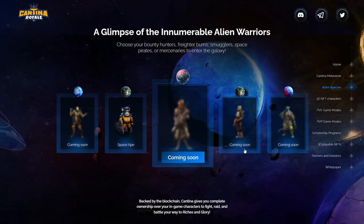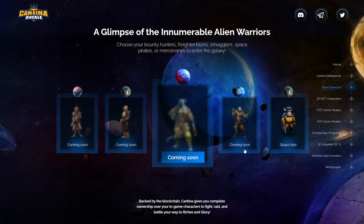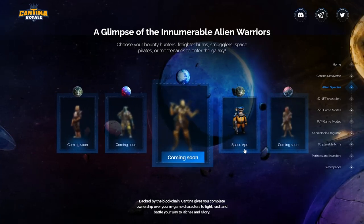Backed by the Elrond blockchain, Cantina Royale gives you complete ownership over your in-game characters to fight, raid, and battle your way to riches and glory. And so if you're wondering how much it'll actually cost you to start playing, or what you will have to do to get going, I've got some good news for you.